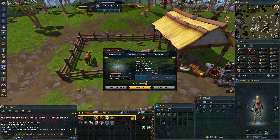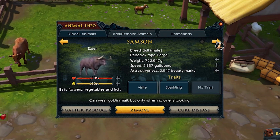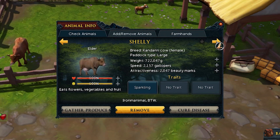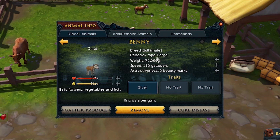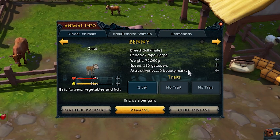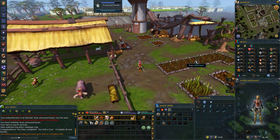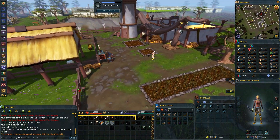Now we're really done. It says that I bred a harlequin cow — that's what the collection log said anyways. We'll see when this one grows up, but we completed the cow breeding log. So now we're really done with breeding cows.